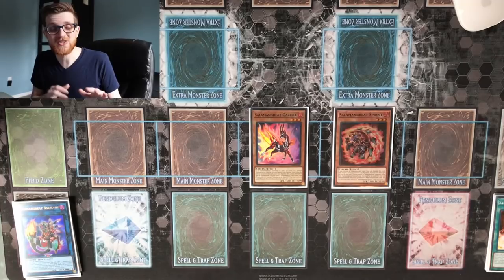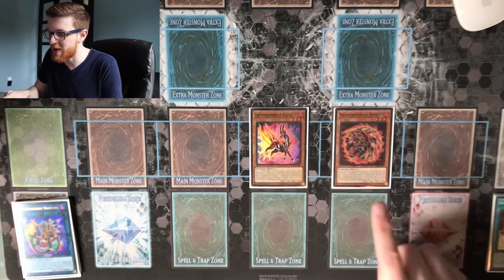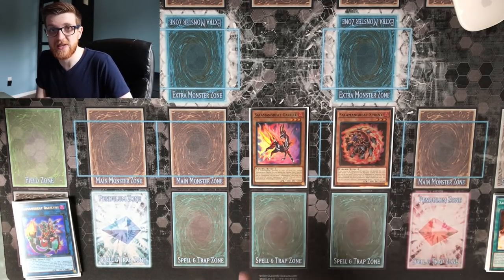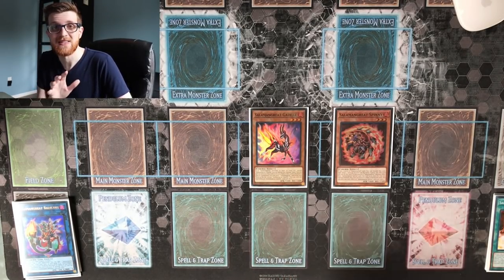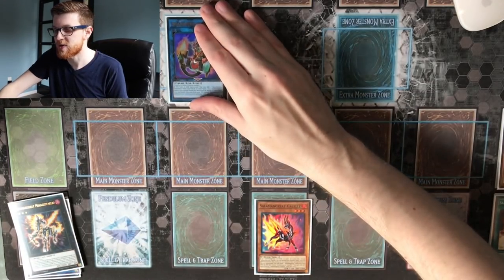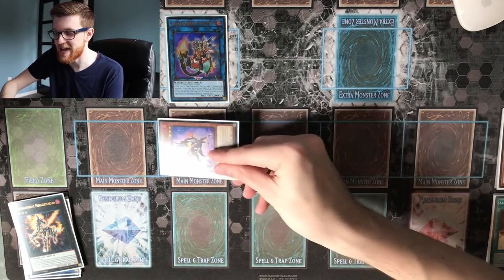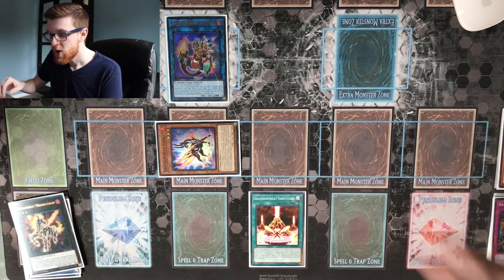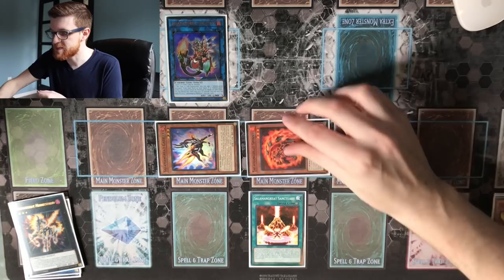For combo number three, this is when the deck really starts to take off with two-card combos. We're showcasing a combo with Gazelle and Spinny — you can also do this with either of these plus Lady Debug to search the one you didn't have, so there are a lot of ways to access this combo. We normal summon Spinny and immediately link it off into Salamangraite Bailings. Chain link one is Bailings, chain link two is Gazelle since a Salamangraite was sent to grave. Gazelle summons itself, Bailings adds Sanctuary to hand, then Gazelle's other effect sends Salamangraite Roar to the graveyard.